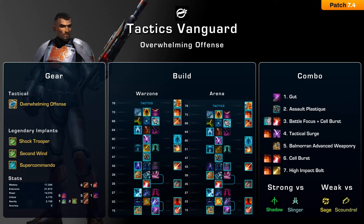Remember to spam your Shoulder Cannons while you do this to maximize your burst potential. Once the combo is down, focus on proccing your High Impact Bolt as often as possible to build up your four energy loads in order to use Cell Burst again.